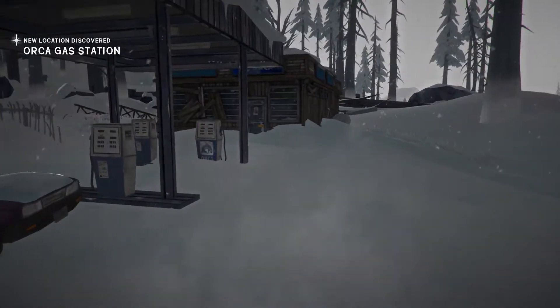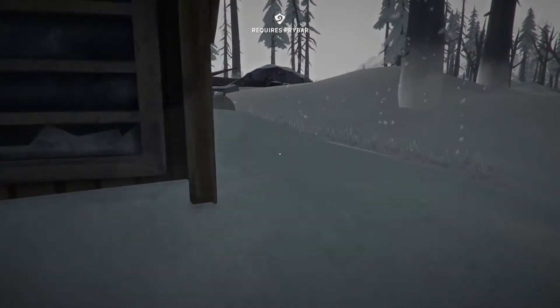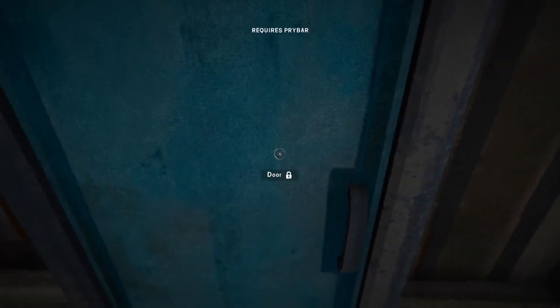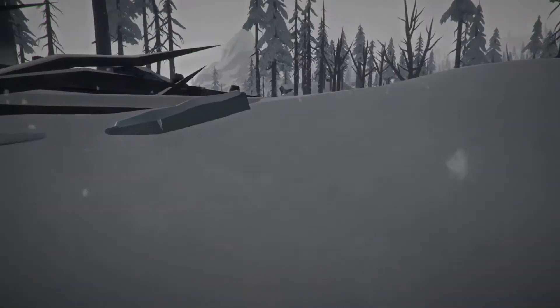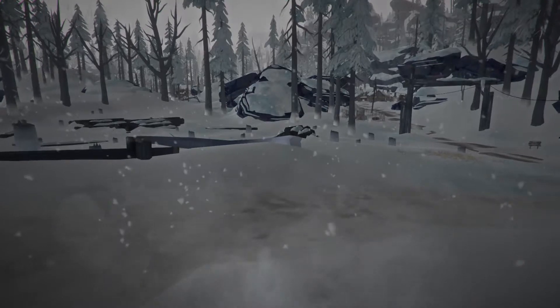Here we are at the gas station. We're hopefully going to find some things inside here. Oh - I need a pry bar to get in. That's annoying, they've carried that over from Winter Mute. Can we get in the back door? No. I still need a pry bar to get into the gas station. Let's head into the main town then and see what we can find.